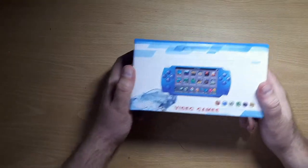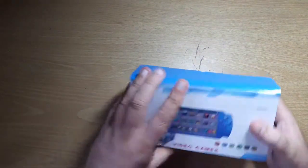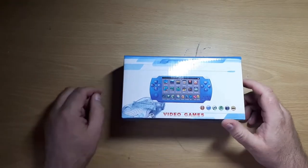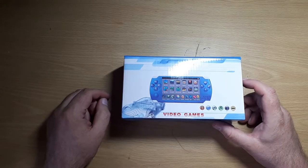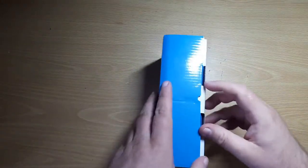So here we are. Item number one is a PSP-looking game console which promised a thousand games on it. Now the reason why I think I've got this quite accurately to its description is because it's actually illegal — all these games are pirated. That's my direction of thinking on Wish, but I'll expand on that later.